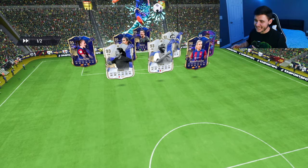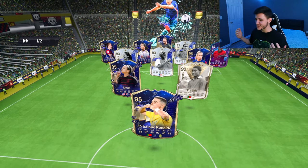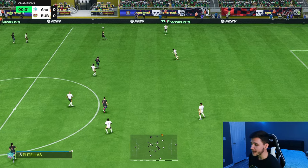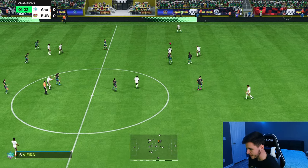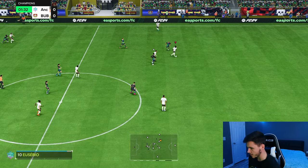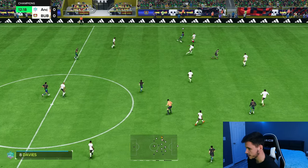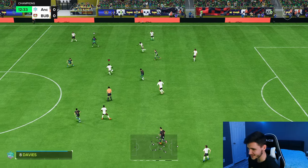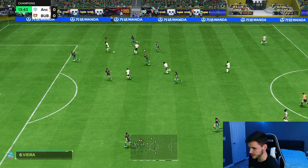Here we are jumping into game number one and we are coming up against a really, really solid team — Ronaldo, Smith, Eusebio, Vieira. It's going to be a tough game. Now there is a lot of hype around this Ibembe card. If we test out his dribbling real quick — he should be very quick and swift on the ball. He does have a bit of a bigger frame. The left stick dribbling is quite good. Ibembe with a good interception right there — some decent defensive awareness as well. I think defensively with this frame he should be quite good.